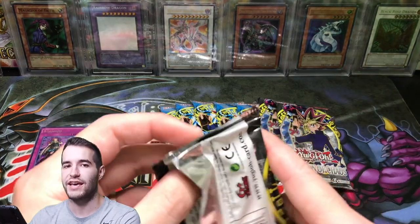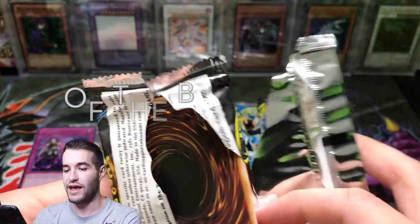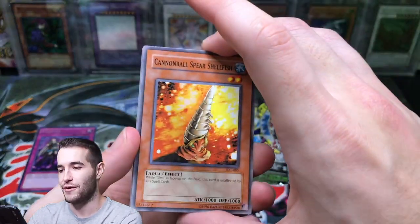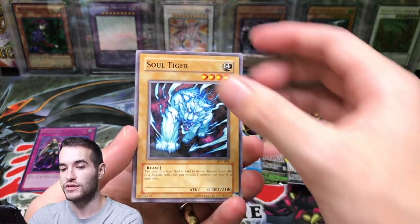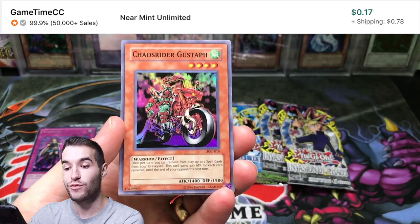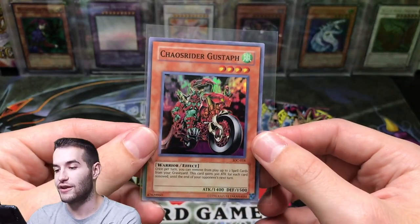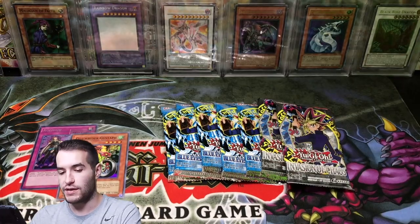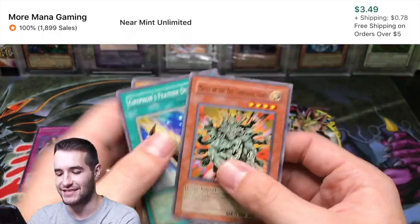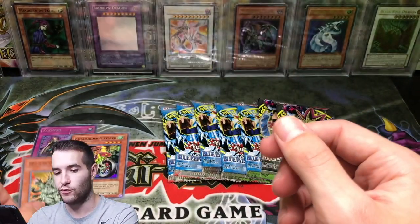Let's do an Invasion of Chaos — can we pull the Black Luster Soldier? I've never pulled the Envoy of the Beginning before. We have pulled the Chaos Invert Dragon if you guys have seen that video. Cannonball Spear Shellfish, Soul Tiger, Yellow Luster Shield, Chaos Rider Gustav — a super rare, not guaranteed out of the old pack. That's pretty cool. And then Manju with the Ten Thousand Hands. In the Invasion of Chaos video we opened 12 packs and got none of these, so that's actually really nice — a nice $3 or $4 common.